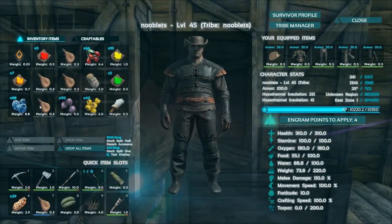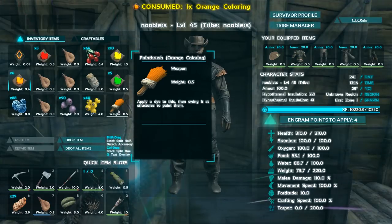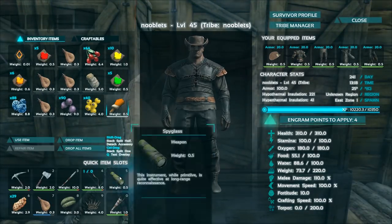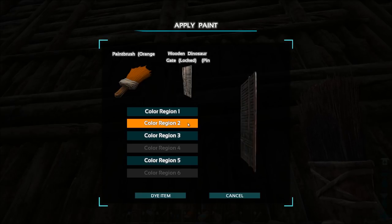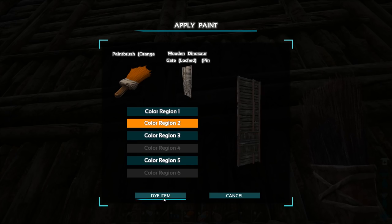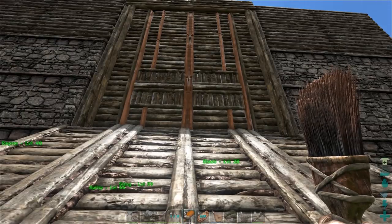To colour different sections of your house, build a paintbrush, then drag your dye to it. Then drag the brush to the item bar. Go to the part of the house you want to colour, then select which area you want to paint. I'm just using one dye for now, but you can use as many colours as you want.